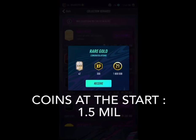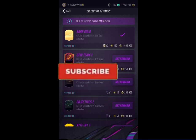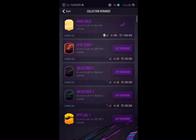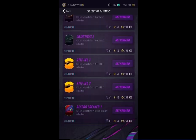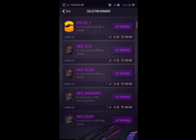Okay lads, this could either be a shithouse of a video for you guys if you already know about it, but if you don't, you might be in for a treat. As you can see, we are over here at Collection Rewards on PacWin21, and we started this video at 1 million coins — 1.5 million. We just got that 1 million for the Rare Gold collection, as you would have seen.